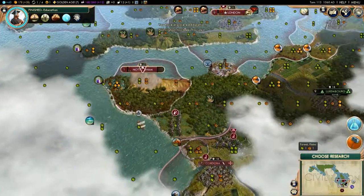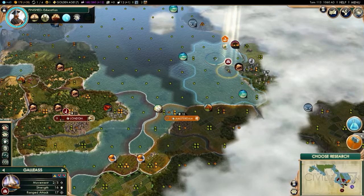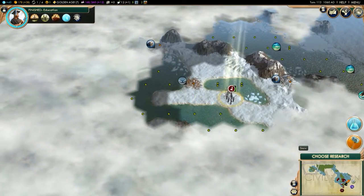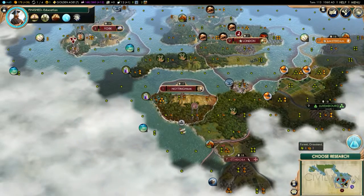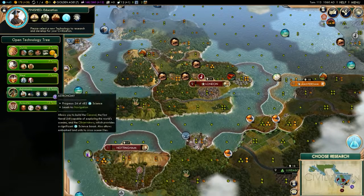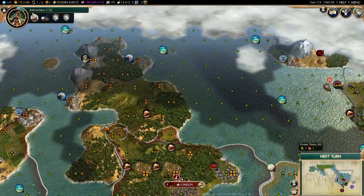Suck it, Spanish! Barbarians — nothing else. Build another worker — I should probably get a second worker by now. Choose my research — astronomy would be good. Let's get astronomy, rush that, get observatories. Which reminds me, I need to get a city up here now.